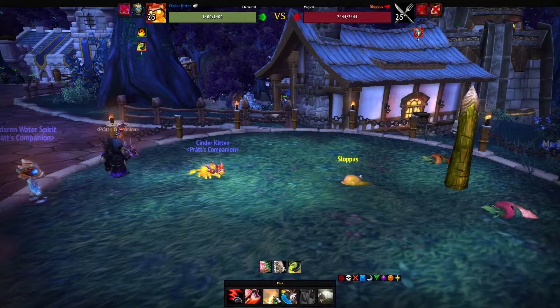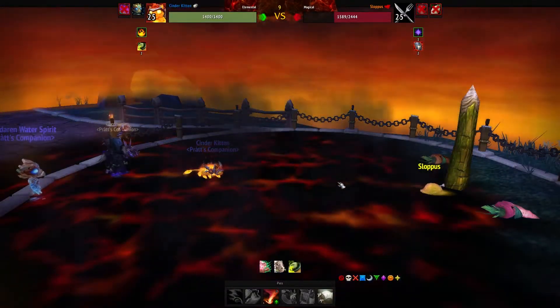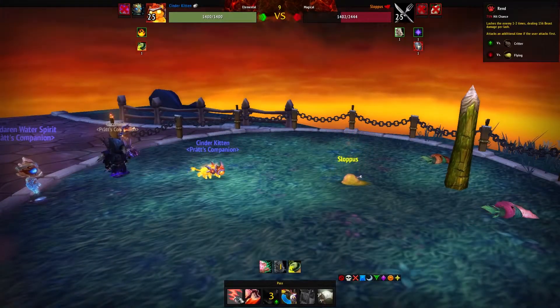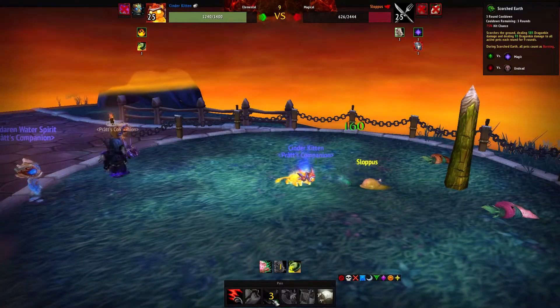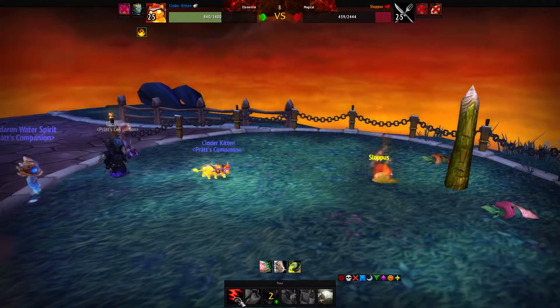The Cinder Kitten uses Scorch Earth, and sometimes it might miss because of that accuracy debuff, but this time it hits for 855 — strong! Even if it does miss, keep hitting him with Rend until Scorch Earth comes up again and do the same process. He will die. Then just Rend him one more time and he's dead.